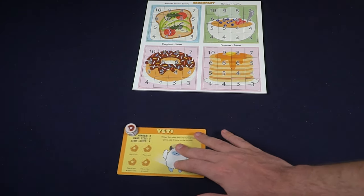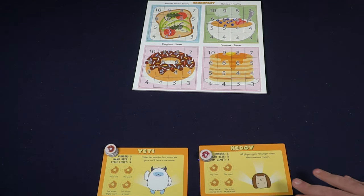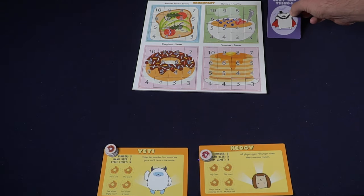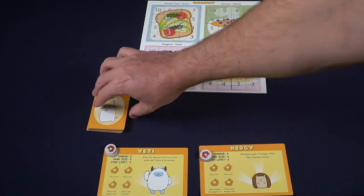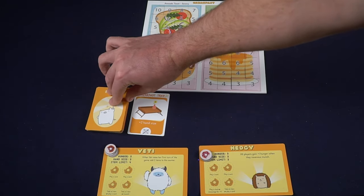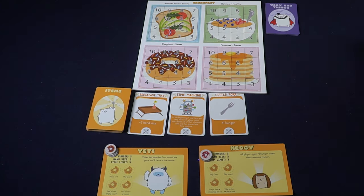Then select all the tiles from each of the four different categories: sweets, which are donuts or pancakes; healthy, which is oatmeal; and finally avocado toast, which is savory — and place all the tiles in their indicated spaces based on the number and the picture. Additionally, select sweet bonuses, savory bonuses, and healthy bonuses from the decks and shuffle them, dealing one out next to the board.